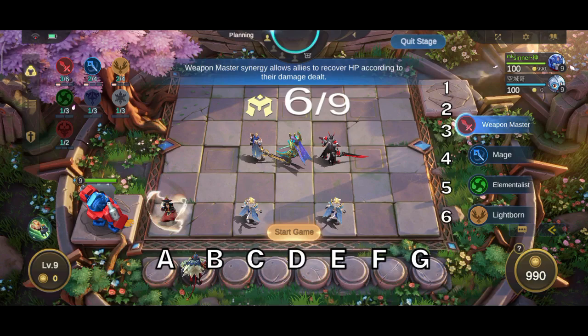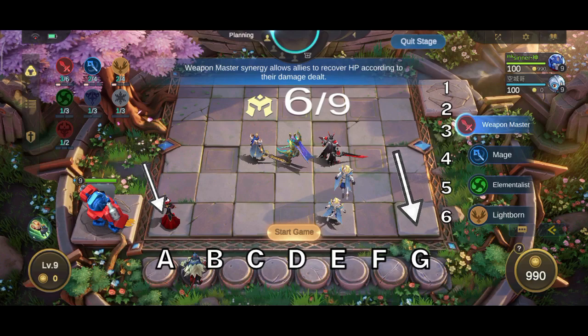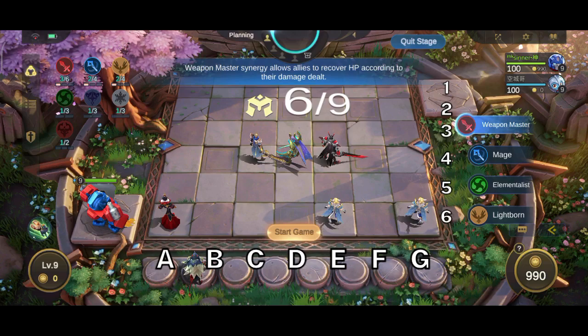Long-range DPS heroes are placed at the extreme edge of the formation — that is, on squares A6 and G6. These five squares are the most important in the formation, and I will explain why soon. Just remember: melee heroes in front and ranged heroes at the back.